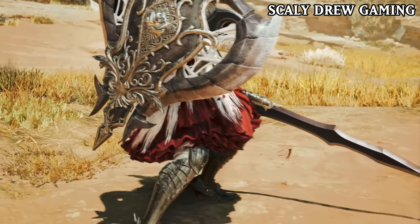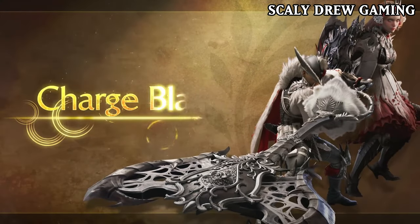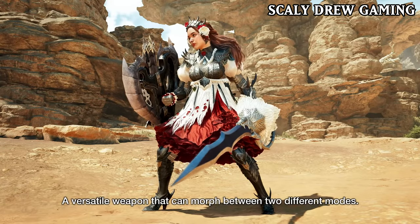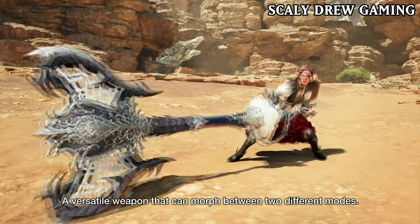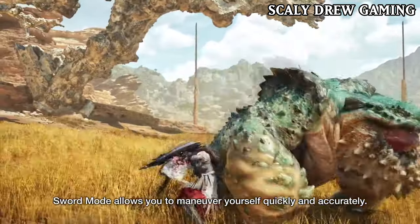With the preview of Charge Blade, we also get to see a new armor set and also a sick-looking Charge Blade. From just looking at the design, it's possible that we have received a new Spider Monster, which is interesting, and means that we have received Temnoceran class monsters in Wilds.